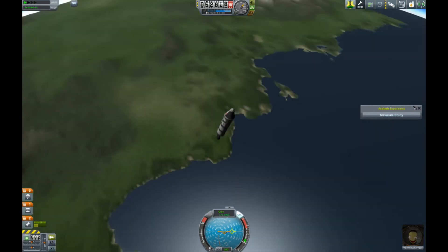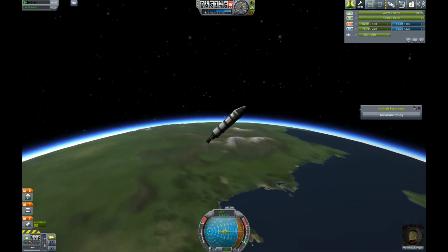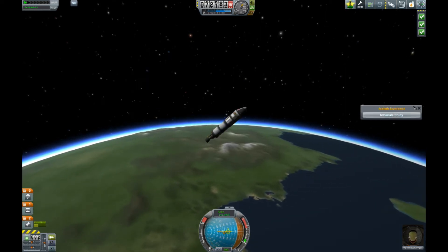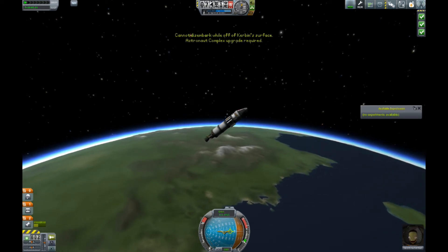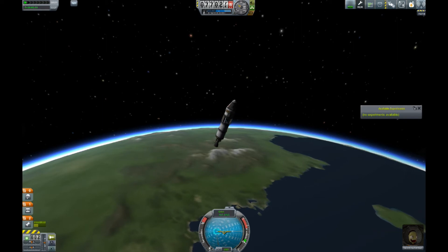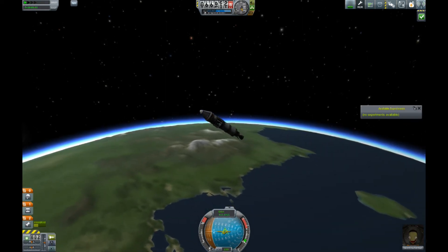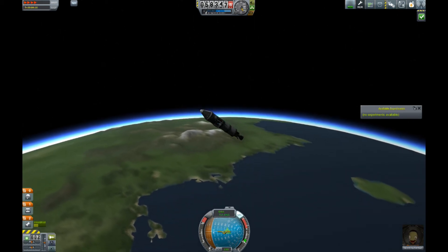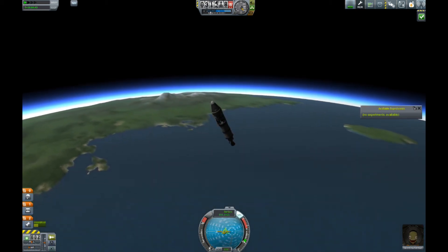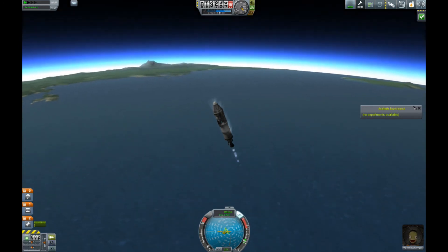Burn this thing up — I still have plenty of fuel. I swear I think I could have made orbit; I just decided not to. I wanted to get up into the upper atmosphere on a suborbital trajectory and get some rewards, and also do the mystery goo and science. I got up there and realized I hadn't upgraded my astronaut complex, so I can't do an EVA — so yeah, I'm glad I didn't go into orbit.